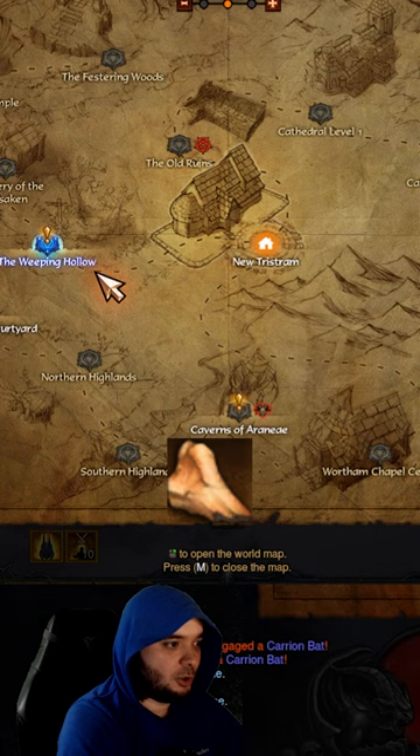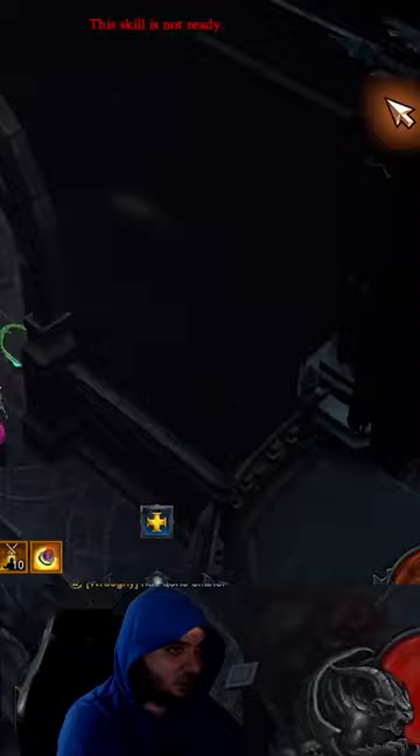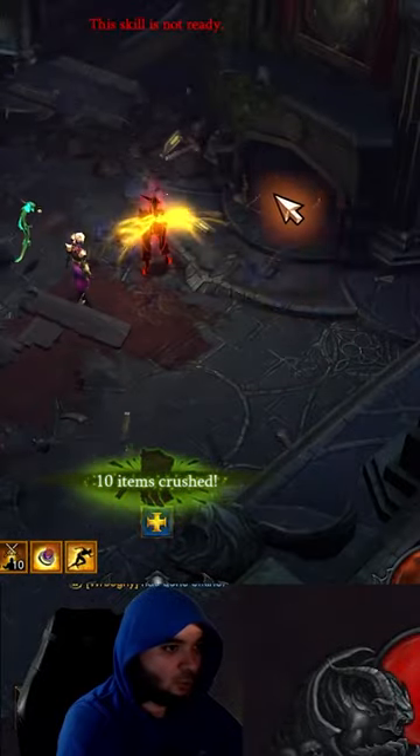Shinbone. Here's what you do: you go to Act 1 and you go to Lyork's Manor Courtyard. Go to the right and check out the fireplace, and look right in here.